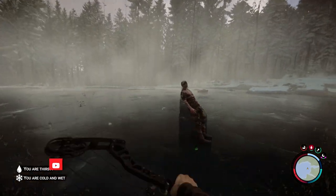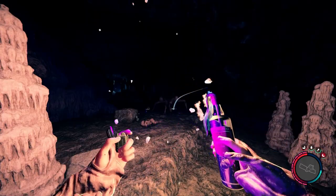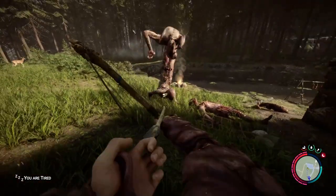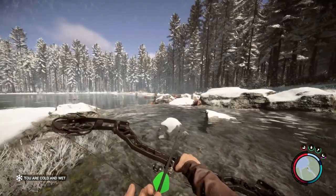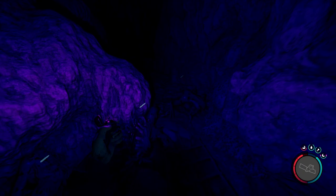Are you having a hard time dealing with certain enemies in Sons of the Forest? Or maybe you simply want to become the apex predator on the island and find the most efficient ways to get rid of every single one of them? In this video I will help you take out any hostile target you come across, and I'm going to show you how to do it without any guns. So this is going to be very early game friendly and doesn't require much preparation or skill.